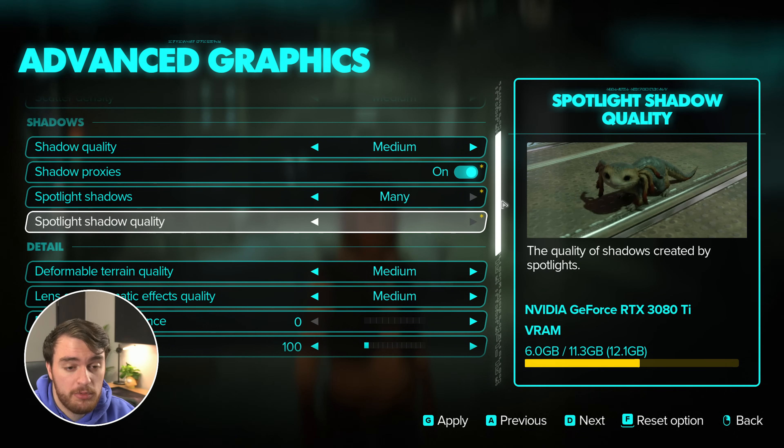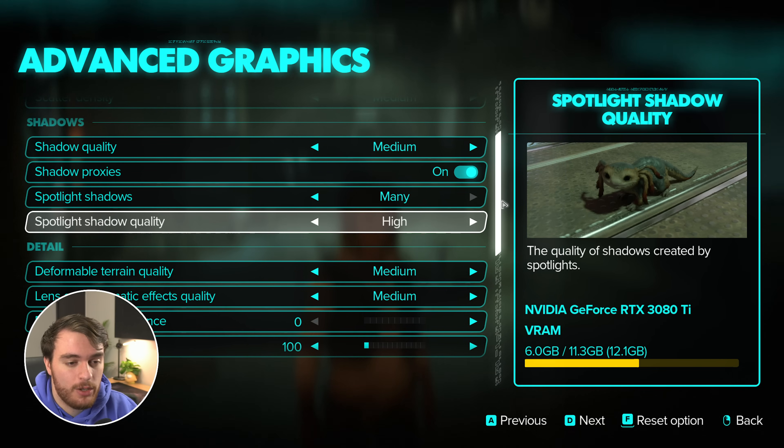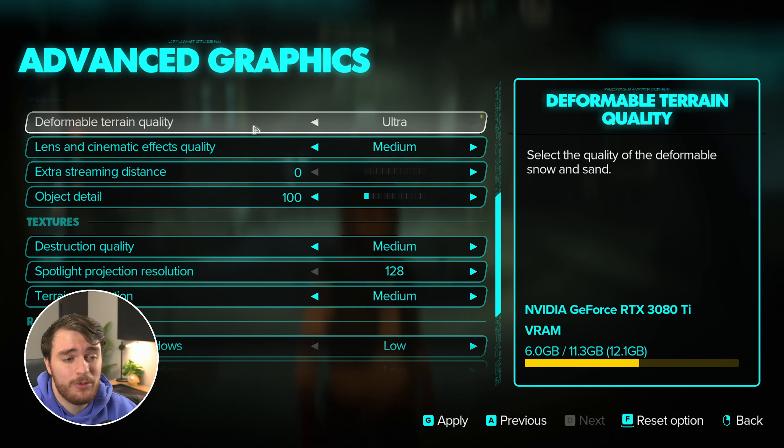Spotlight shadow detail just crisps up shadows, as you can see. This barely has a performance impact except when moving from high to ultra, in which case there is a performance impact of just a few percent. I'd recommend leaving this on high at highest, as there's almost no difference between the lower options. Deformable terrain quality: I've run around the world in many places and you can barely see the impact anywhere changing between these, and there's a very small performance impact if not none at all. I'd probably leave this on ultra for the best experience running around the game — though medium is fine as well.